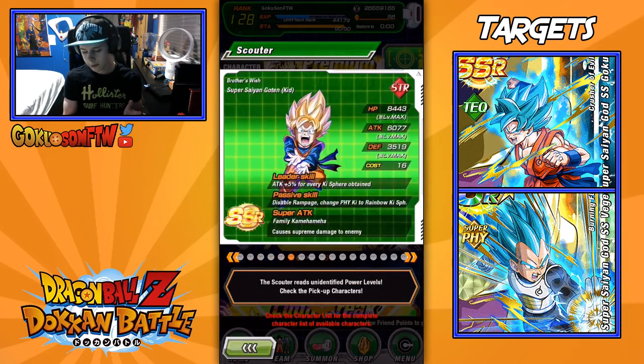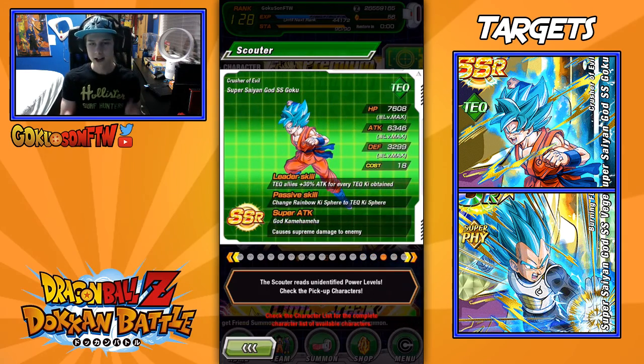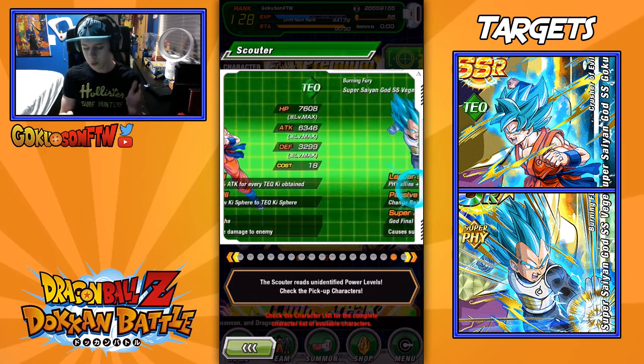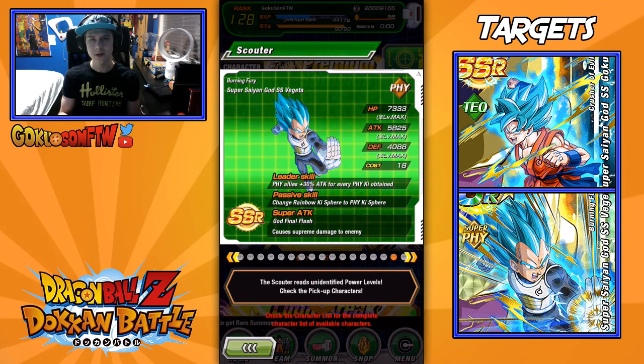It's all the way at the back — it's these two units right here. It's Super Saiyan God Super Saiyan Goku and Super Saiyan God Super Saiyan Vegeta. I hate saying that — I don't know why they didn't change it to Super Saiyan Blue yet, but hey, that's their choice. These are two nuking units; I'd really want them because everyone needs nuking units in this game to be able to beat most of the Dokkan festivals. You can beat them without it, but this makes it 10 times easier.